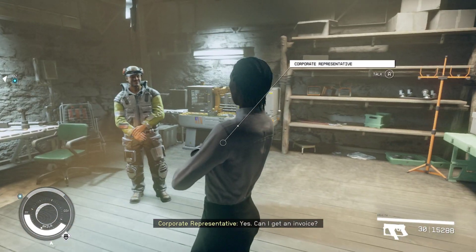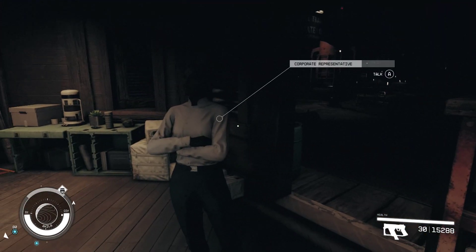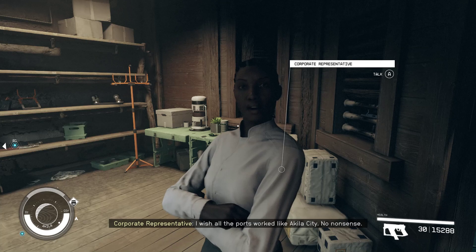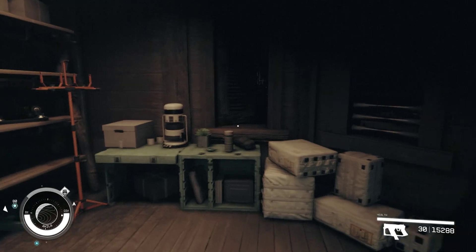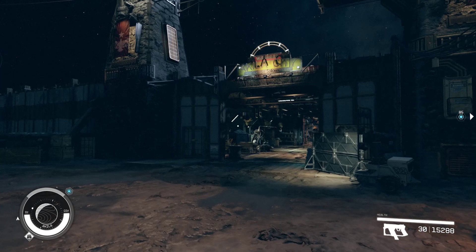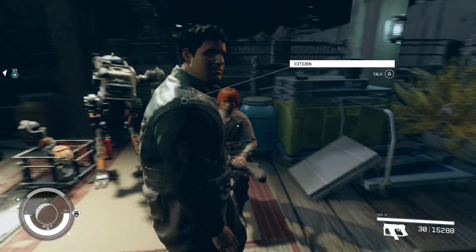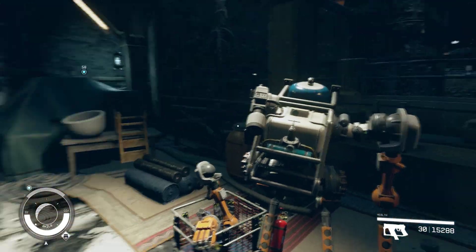Can I get an invoice? What do you need one of those for? Corporate policy. Is it okay if I just write it on a notepad? As long as it's written and signed, it could be on a loaf of bread. I wish all the bots worked like that - no nonsense. I don't want to do the ship builder right now because I get so lost with time - time goes so fast.